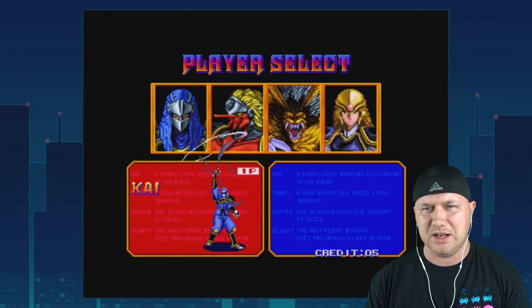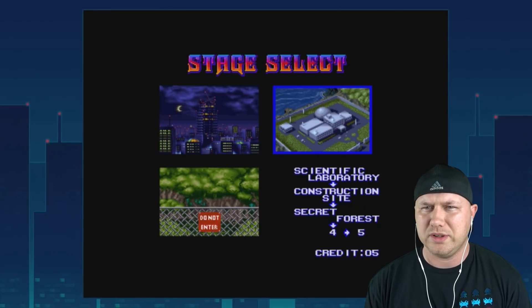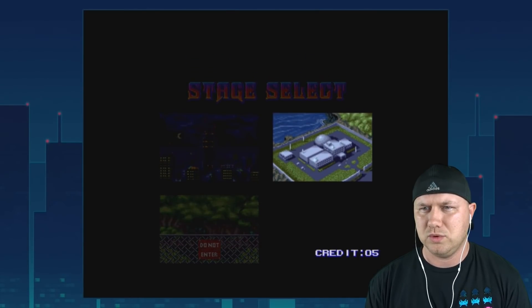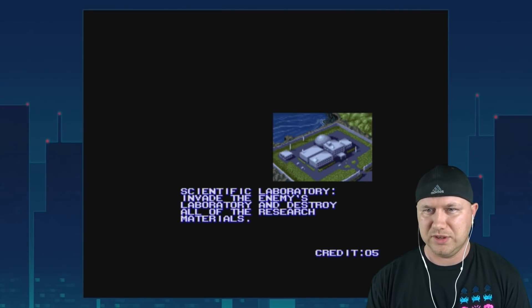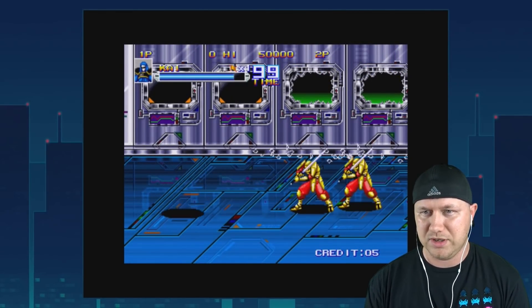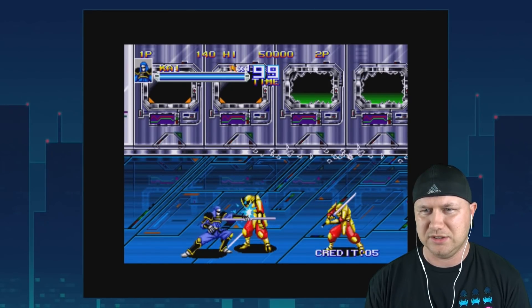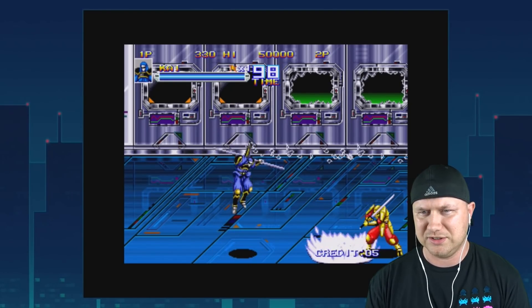I like this dude's weapon. We get to select: Construction Site, Scientific Lab, and Secret Forest — you get to pick the stage. We're going to the Scientific Laboratory. 'Invade the enemy's lab.' I should read quicker. Off to a great start. We have attacks, more attacks — that looks like a stronger attack — and we've got jumps.